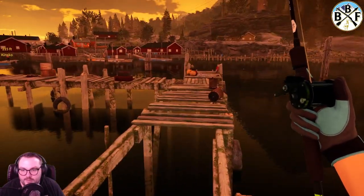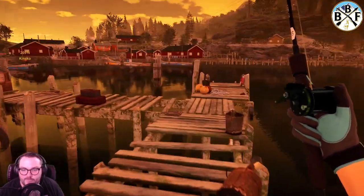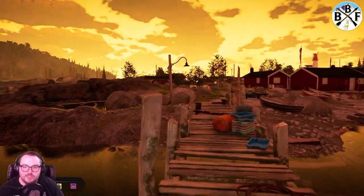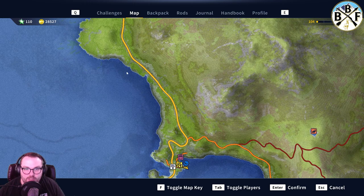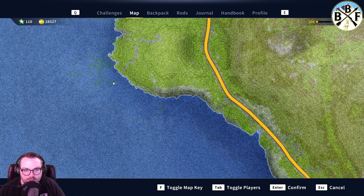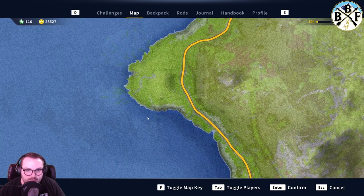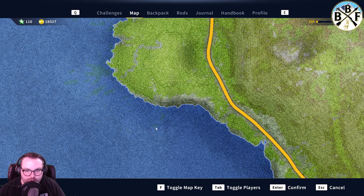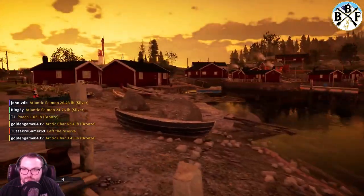I'm getting nothing right now. Do we want to try the spot from yesterday? Yeah, let's try that so we at least get some volume fish. We're going to get in a boat, go under the bridge, then northeast, and fish along this coast. If you zoom in on the map you can see some green areas in the blue water — I've noticed I have a lot of luck fishing in those green areas. Whenever you see blue water with a little green in it, I tend to have good luck there.